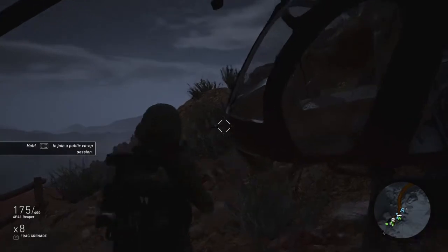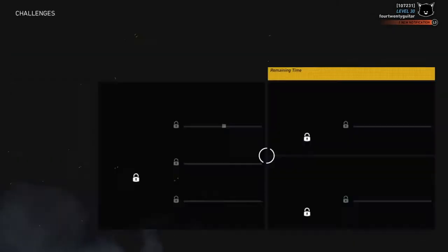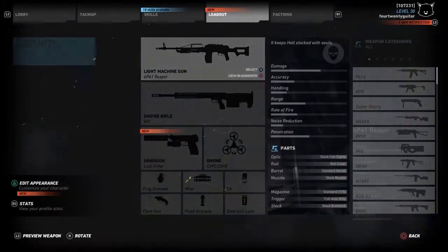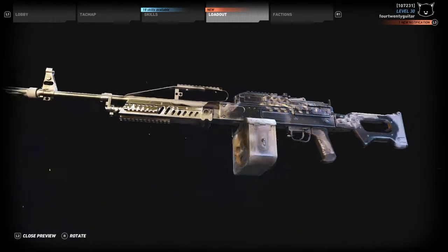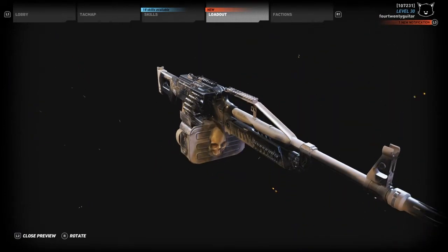For Week 3, the first solo mission requires you to go into San Mateo and defeat eight Santa Blanca ground vehicles using mines. Second, we'll be going to Tabacal to destroy four helicopters using C4 without dying at all — those will be Santa Blanca helicopters. Third and final, we'll be going to Espiritu Santo and Villa Verde to destroy four Santa Blanca generators, and you cannot kill anybody during that mission.